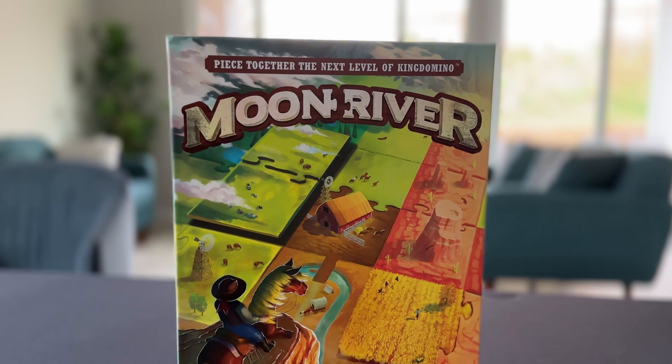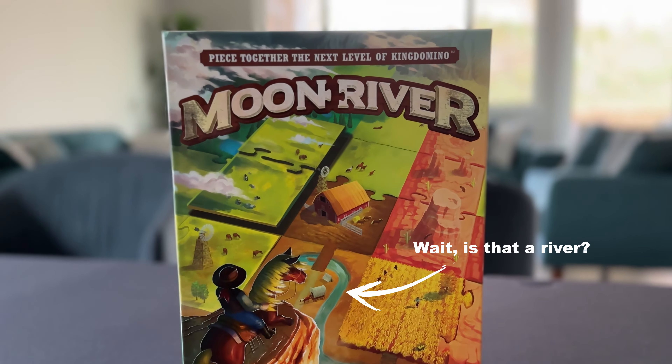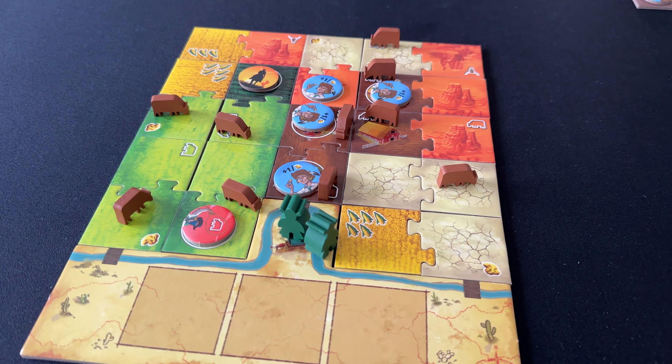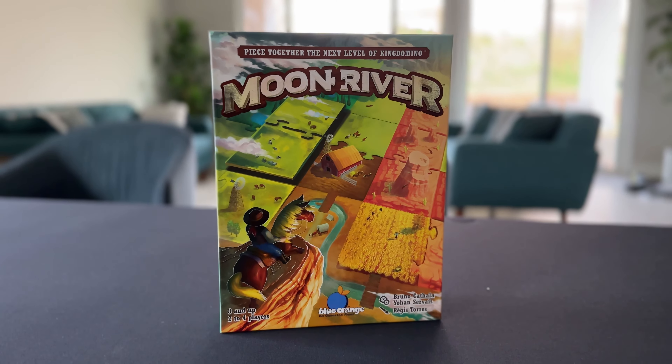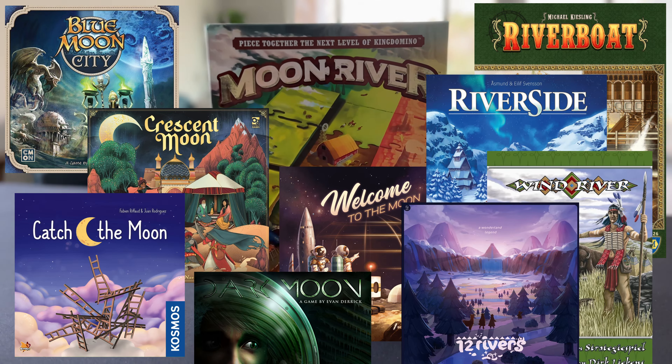As an aside, I think the name of the game does it a bit of a disservice. There's no moon in this game, nor is there a river, and I don't really get what the name has to do with the theme of cattle ranching or the domino-like mechanics. I'm a bit puzzled by the decision, and it gets kind of jumbled up with other games with similar titles.